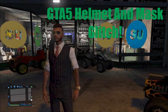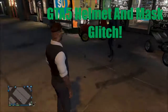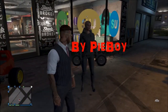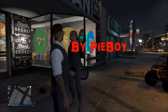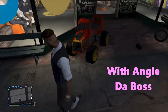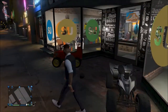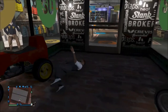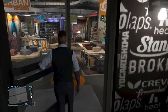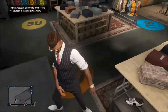What is up guys, it's pie boy and today me and my friend are showing you a hat and mask glitch on GTA 5. I'm doing it with my friend Angie. First off, to do this glitch you need certain cars — you need either the Blazer or the ATV, which you can find at the horse racing track.